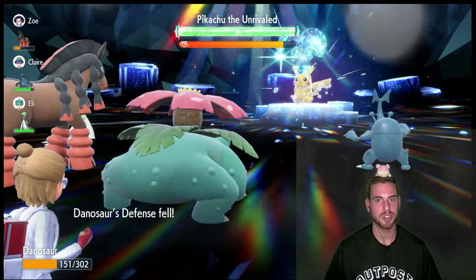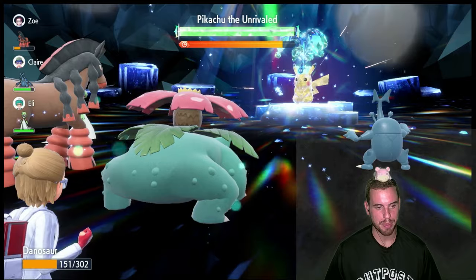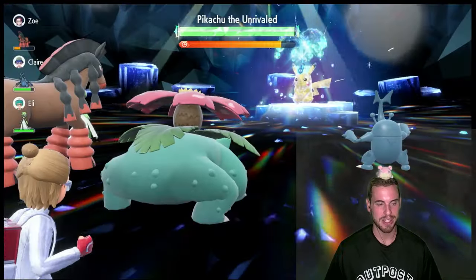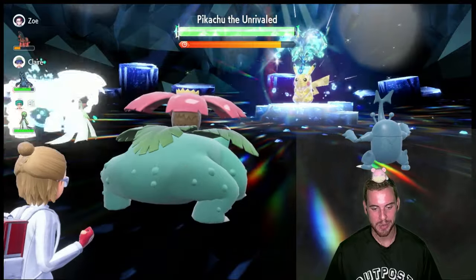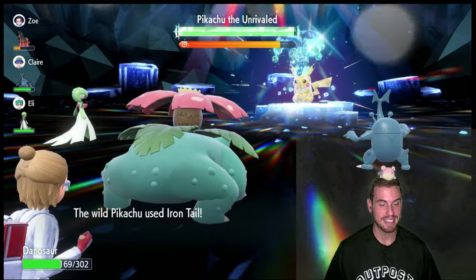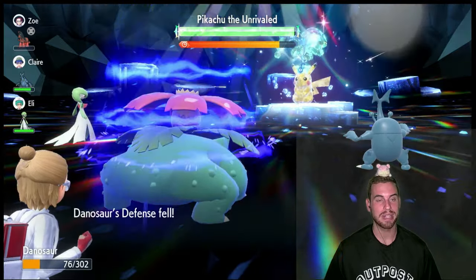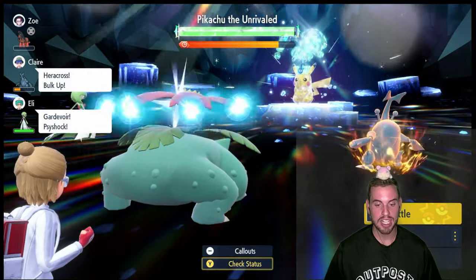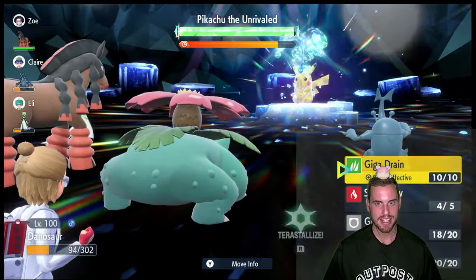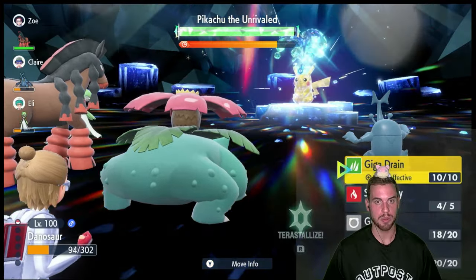The defense drop is really not great, but I do have the ideal partner of Gardevoir right now — one of the best for that Lifedew to supplement our Leftovers healing. I do like Intimidate users. If you find that you're getting knocked out and want a more consistent build, you can replace Sunny Day with Amnesia. That way you'll boost your special defense so you'll take less damage from Thunder and Surf.